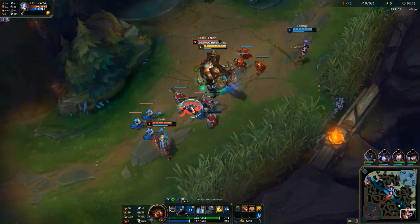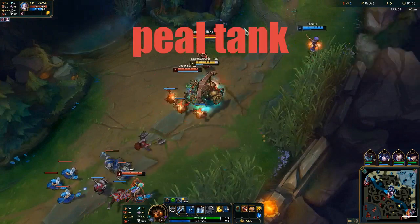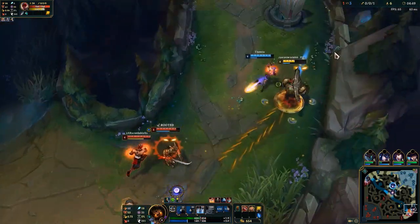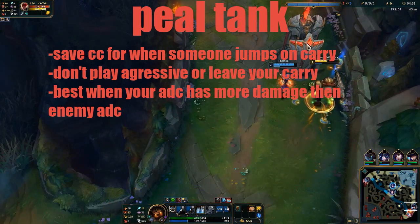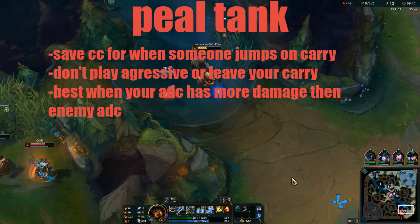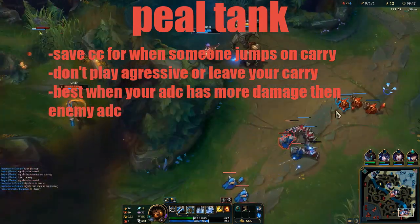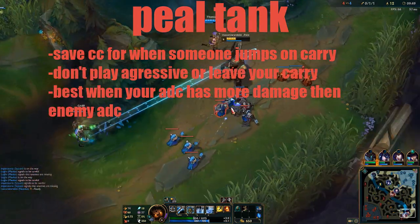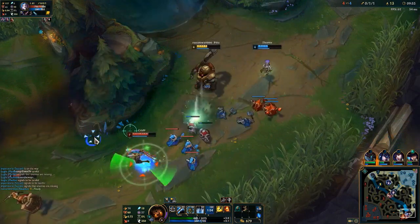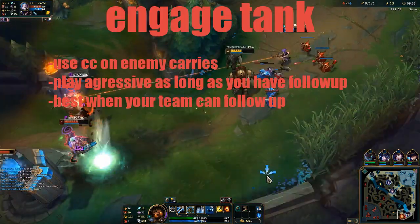Nautilus is a tank that can swap between two main roles: either you go peel tank or engage tank. You'll have to make the crucial decision between which one you pick. Sometimes it's better to stay near your carry and CC everyone that touches him — this strategy is usually best when your ADC's output is way higher than the enemy's and he has the potential to solo carry a teamfight when he's not getting focused. The second strategy, however, is usually better for solo queue.